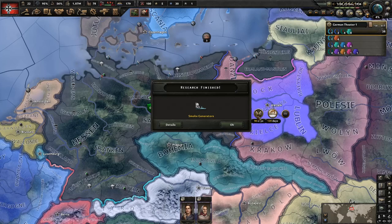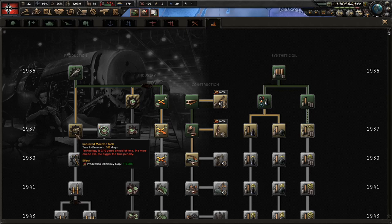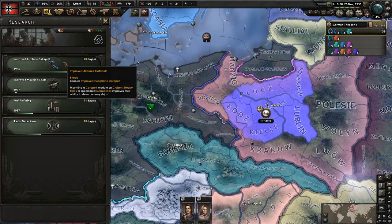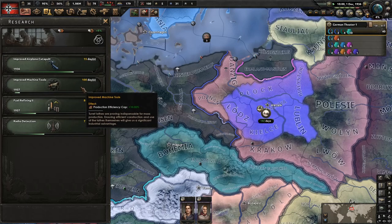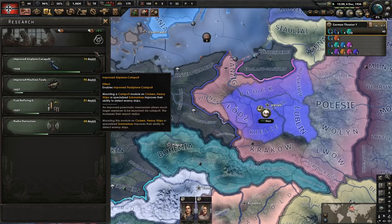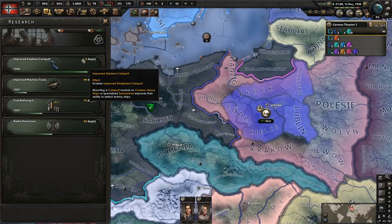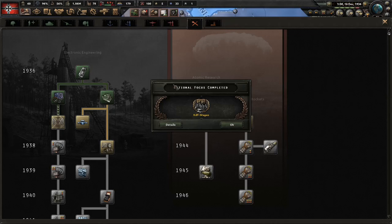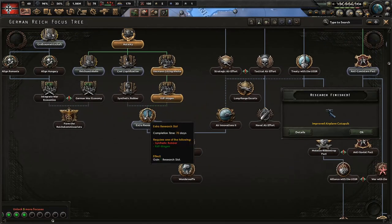Now after smoke generators, since we're in November the ahead-of-time penalty isn't very big, so let's start to knock those out. We only chose these two short naval techs so we can get improved machine tools in conjunction with dispersed industry 2. There are some free factory builds again — when this one's done we'll put that into the dispersed industry slot. And for focuses there is a slot — we need it.